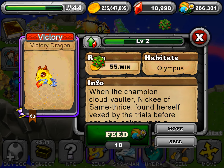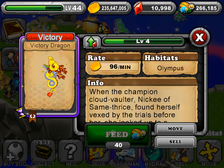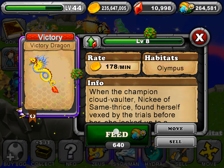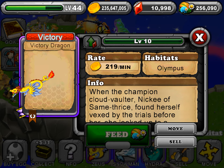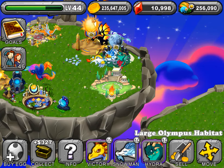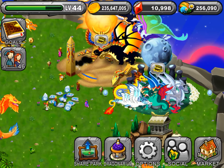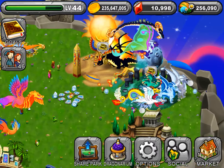There's the juvenile stage, and there's the adult stage. I don't know about you but I'm thinking I'm probably gonna put this one through the Fountain of Youth, because I kind of don't like the looks of it right now. That's completely a decision made by you guys if you want to do that. I really like the baby stage but I don't really like the adult stage. Anyways, there's the Victory Dragon - that's how you breed it.